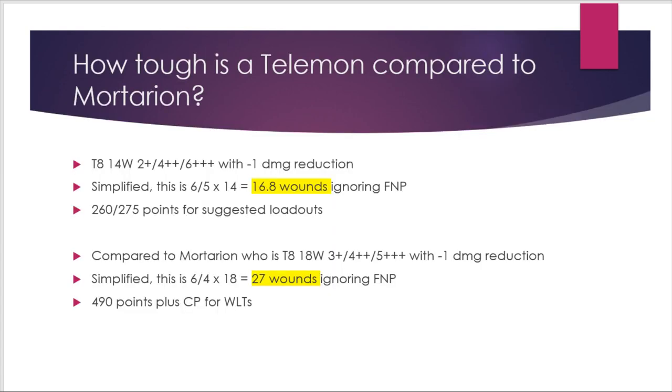With the release of the new Death Guard Codex, people have been complaining about how hard it is to kill Mortarion. Mortarion is an 18-wound model, toughness 8, with a 3-up save, 4-up invulnerable save, and a 5-up feel no pain with minus-1 damage reduction. For simplicity, you can calculate the damage reduction upfront and then ignore the feel no pain, which means you effectively need to do 27 wounds to the model. Mortarion costs 490 points plus whatever CP you spend on warlord traits.